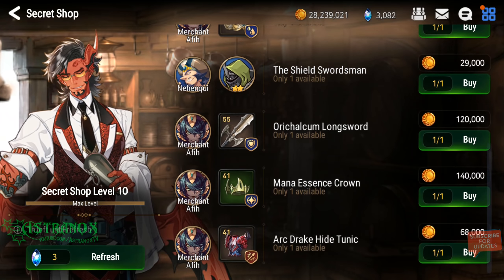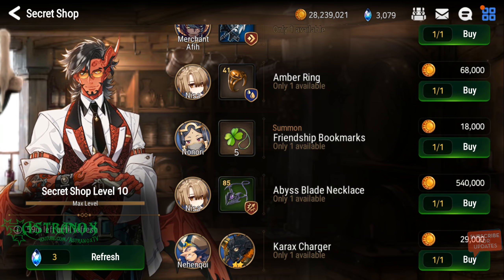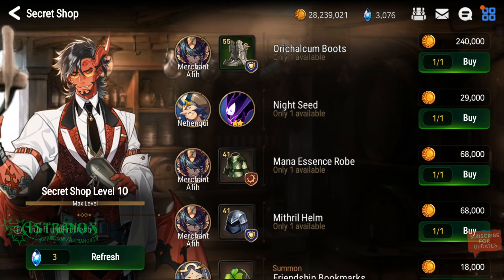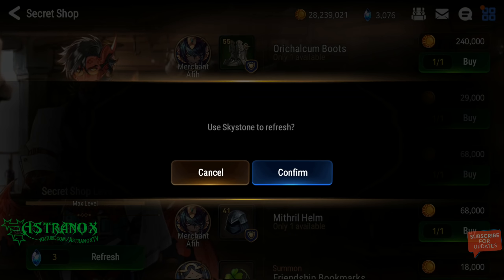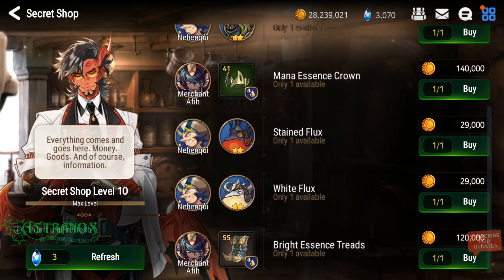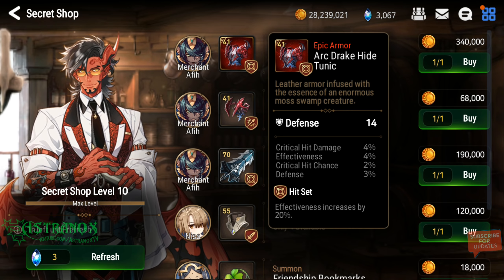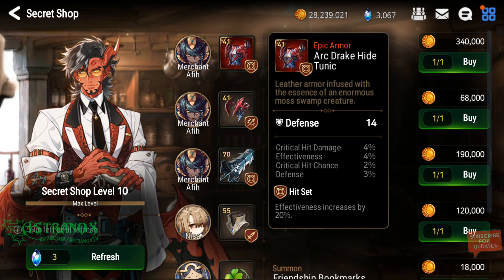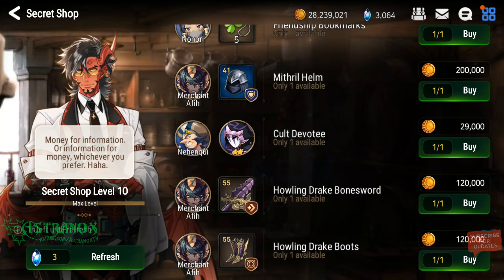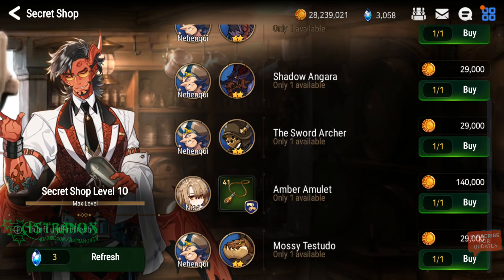I've been saving up all my sky stones to convert them into energy. Now that we can get accessories from the hunt stages, this secret shop isn't as amazing as it was before. It's more useful when you're starting out, but not where I'm at now — I'm farming Wyvern 11 and it's definitely too low level for me.